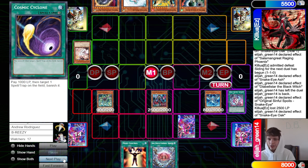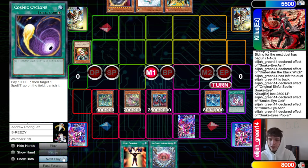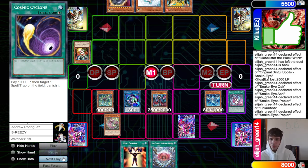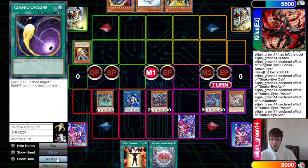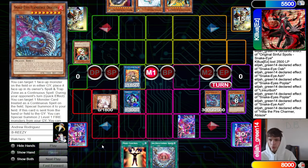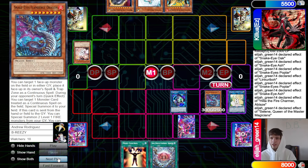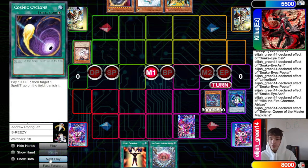They draw Rock, pass. They draw Subversion, normal summon Oak effect — can't Veiler because they just chained Link Karibo. So Oak brings out Snake Eye Ash, effect grabs Poplar. Poplar hand effect: one Droll, two — Link Karibo tributes Poplar, summons Poplar spell trap zone. Ash and itself plus Poplar bring out Flame Bird, then make Hita. If they get hit with Rock right now, Flame Bird summons back out.